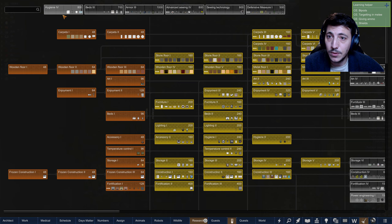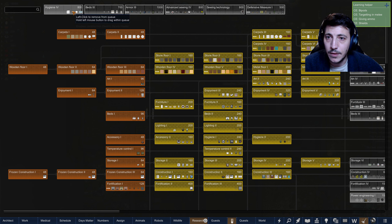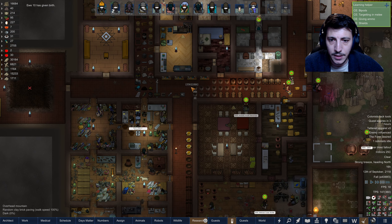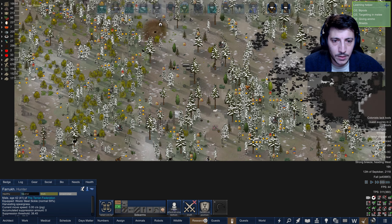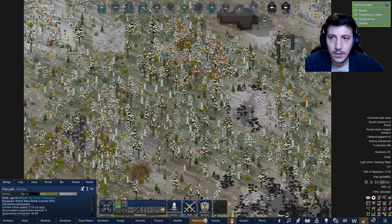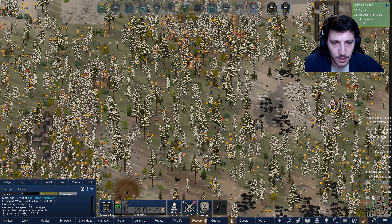Researchers are so close to being done with the hygiene research — we can actually start. Let's see, we wanted to make... I don't think I needed any of these things. Maybe the septic tank could be good, but actually the beds I'm more interested in anyways. And our animals are procreating out here, that's fine.